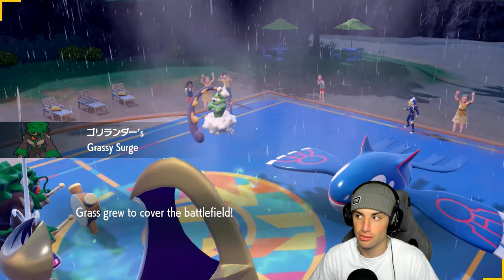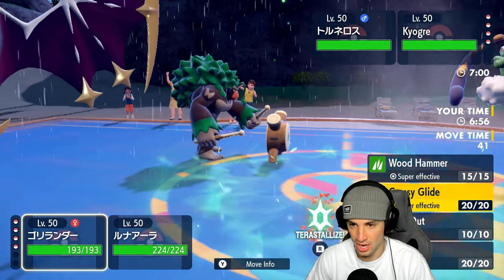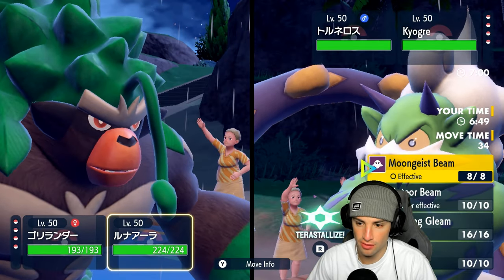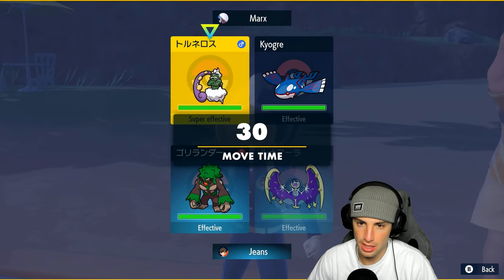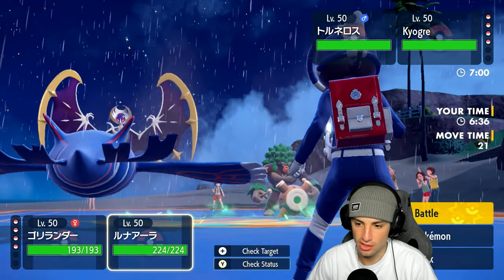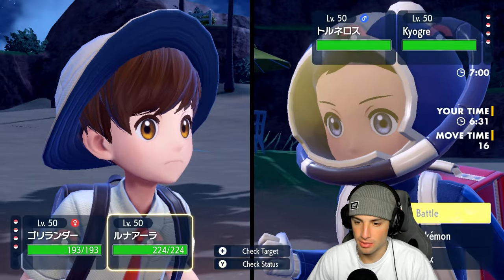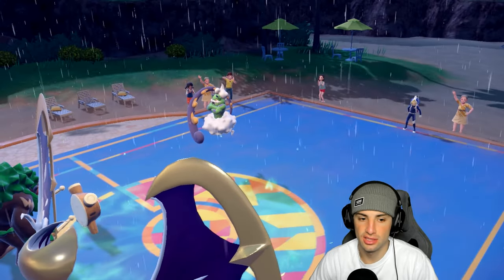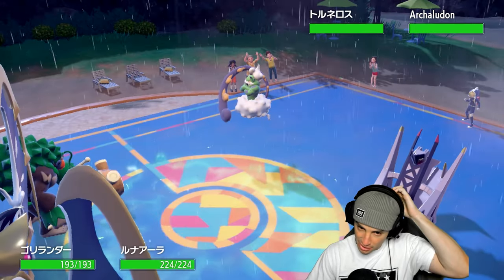Tornadus isn't allowed, Landorus isn't allowed. I think Incineroar is going to take over that meta. From here, they lead Kyogre and Tornadus — Grassy Glide is just the play in this slot. We're going for Meteor Beam over into Tornadus — he might Terastallize, he might hard swap. Actually, I'll Fake Out the Kyogre slot instead, and Meteor Beam down Tornadus.